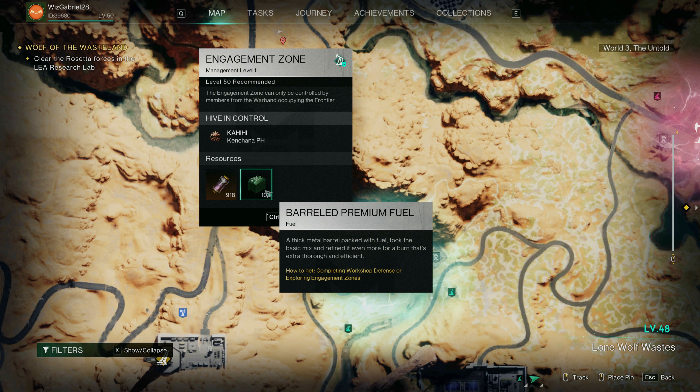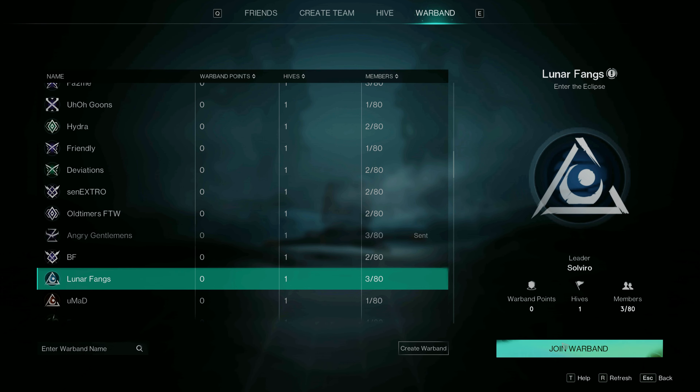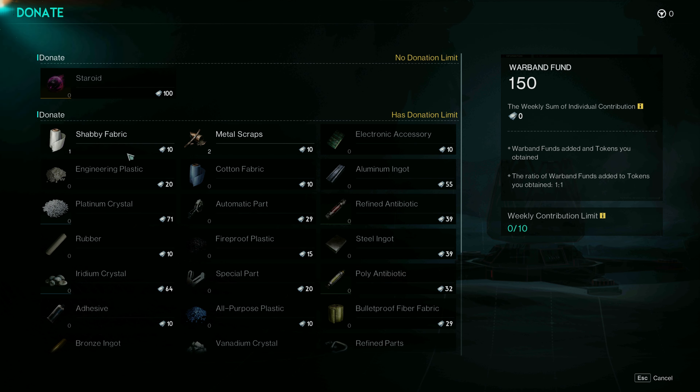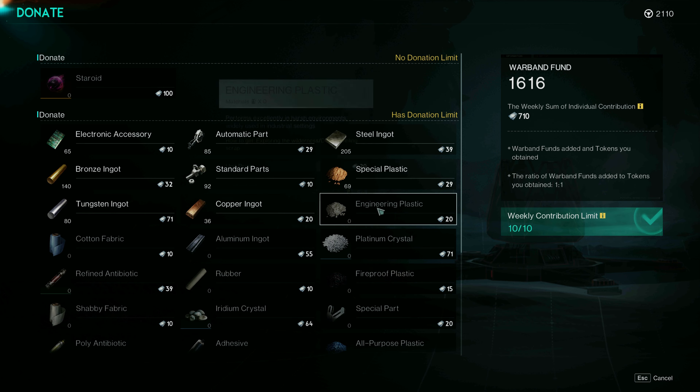How do we occupy this? Allow me to demonstrate. First, you need to create or join a hive because you can't join a warband if you don't have one. After joining a warband, make sure to donate to get a warband fund. That's what we need to bid on the frontier.